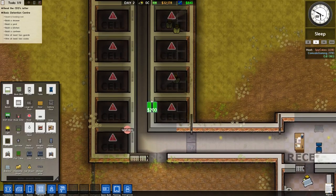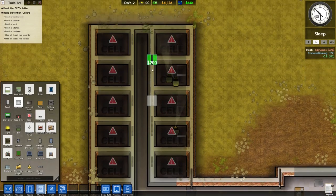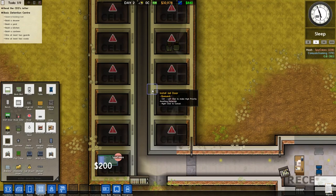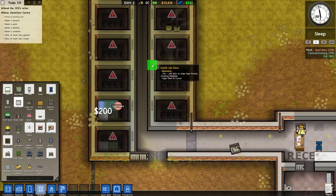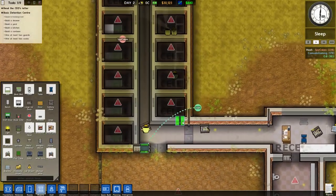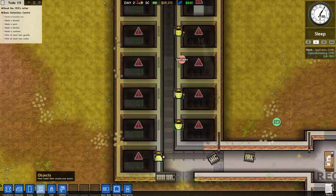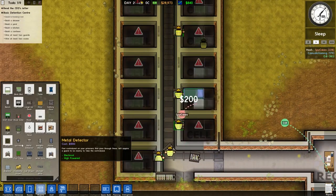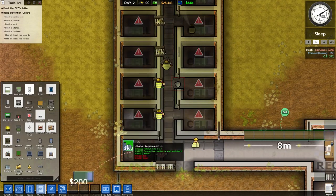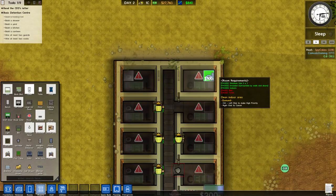We got two hours. We got two hours. I don't think this is going to be enough time. I stuck too many doors. How do I delete? I'm still trying to fix my generator room. We need power. I'm starting to panic now. We need power, we need water. Spy, you're doing beds. You want me to do poopers? We need poopers. Could you imagine pooping next to your bed? Actually, that happens in real life - it's called prison. That doesn't sound fun.